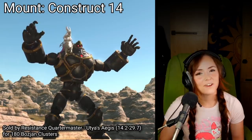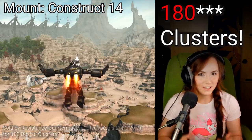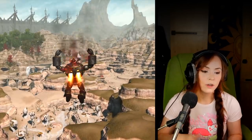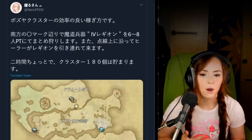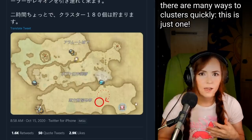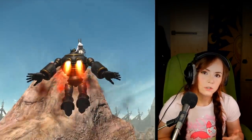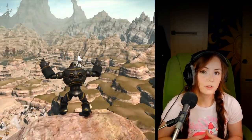The other new mount from the Southern Front is Construct 14, which you can buy with 150 Bozjan clusters at the Resistance Quartermaster. Now if you're wondering how am I supposed to get that many clusters, somebody on Twitter posted a way to farm 180 clusters every two hours. You're going to be going around the red circle they posted on this map with six to eight people just farming Fourth Legion mobs. If this method is really as efficient as all that, I imagine that the price will plummet on the market board soon, so check on that too.